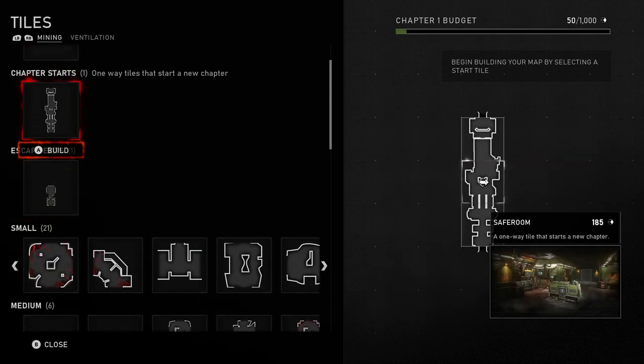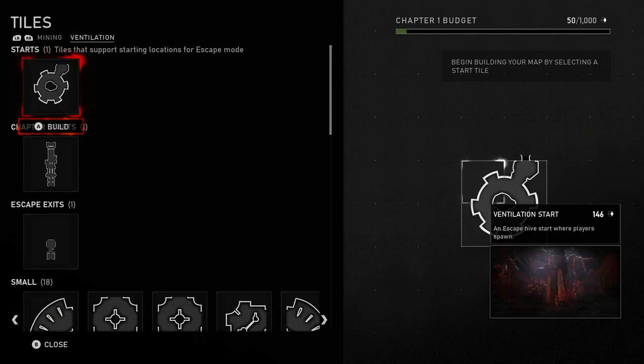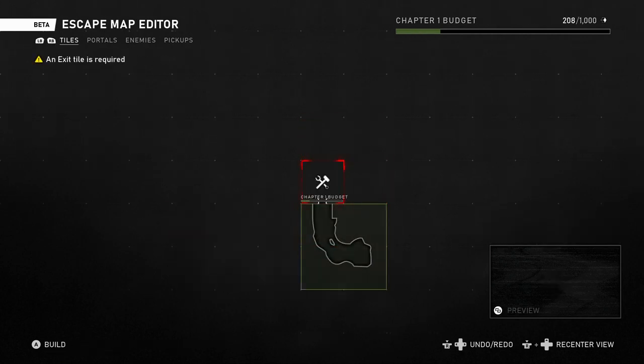First of all we have a number of tiles to select from, switching with LB and RB, and we can use Mining and Ventilation tiles. I'm not yet sure what the difference is between Ventilation and Mining, so in this video I'll focus on Mining shafts that I have figured out so far. First we have to start the game, so let's start with a Mining start — it's an escape start tile where players can spawn. That's something we definitely need.